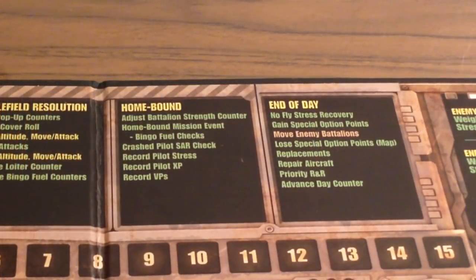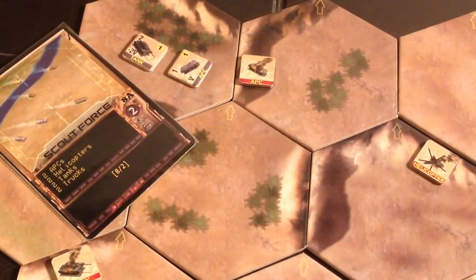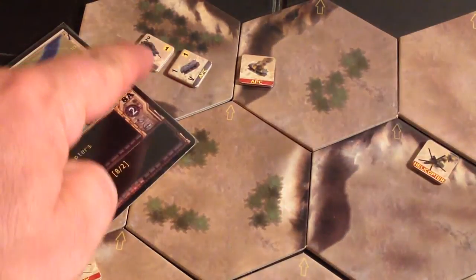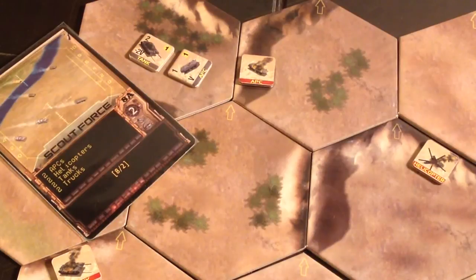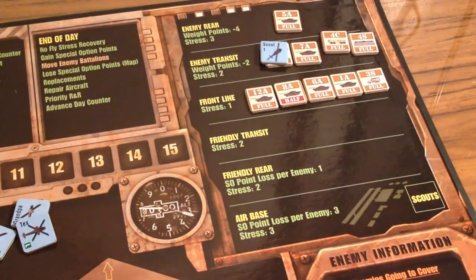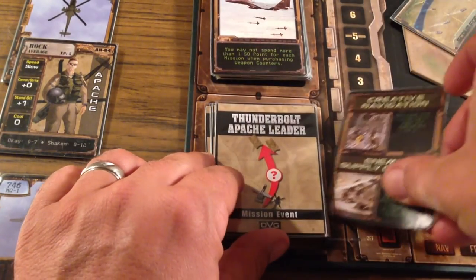With all the combat for that mission now resolved, we go to the homebound steps. We start by adjusting the battalion strength counter. I've made a terrible mistake — I forgot there was a tank up here in this hex. There are three strength points of this battalion remaining, so it's not destroyed. Less than eight but above two, the strength of this battalion has only been halved. So instead of removing battalion 8A, I just get to flip it to half strength. That's disappointing.